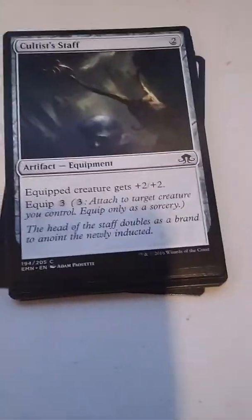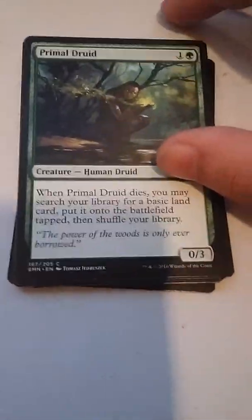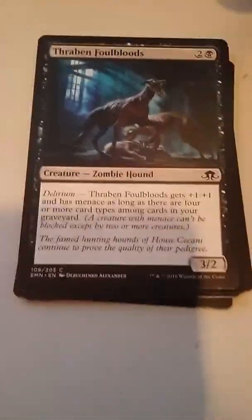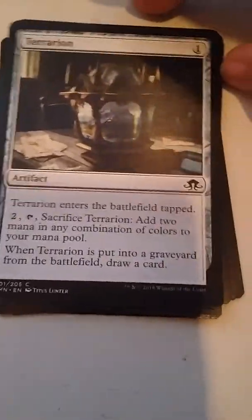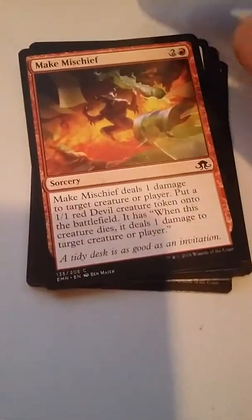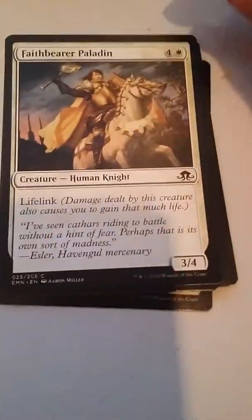Cultist Staff, Primal Druid, Thraben Foulbloods, Terrarion, Make Mischief, Faithbearer Paladin.